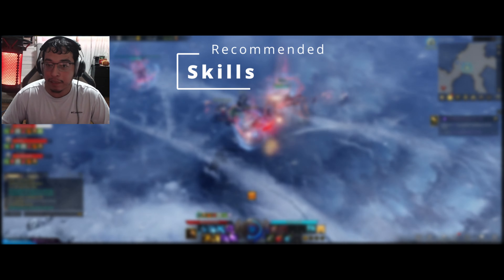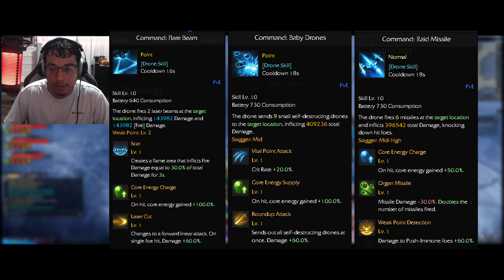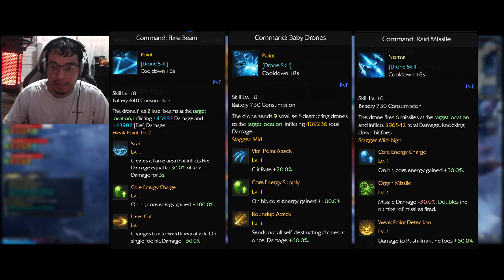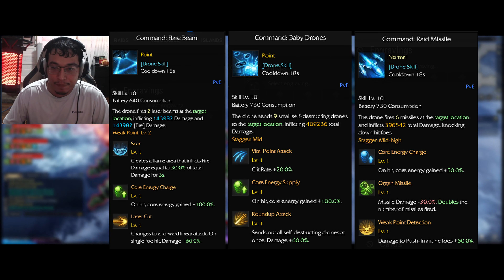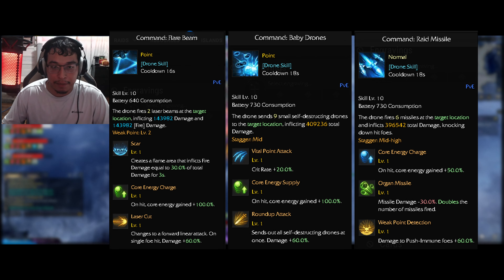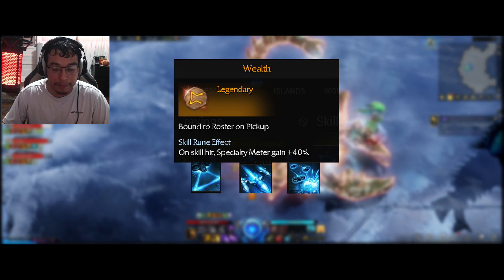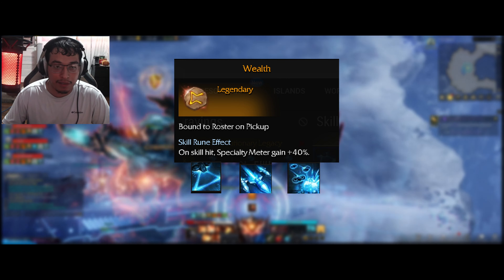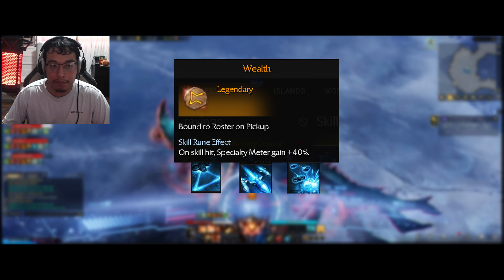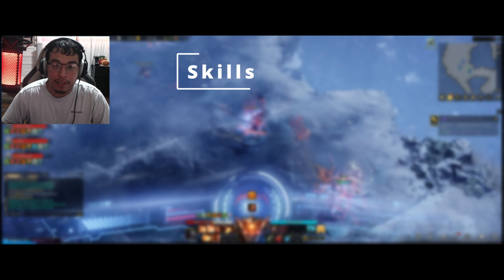For your main blue skills, focus on ones that increase your core energy gain. I'll add Flare Beam, Baby Drones, and Raid Missile — you mainly want to make sure you get the Core Energy Charge tripod for all three of those. The other tripods are just for increasing damage. On these blue skills, run the Wealth rune, which increases specialty meter gain by 40% on the legendary version.